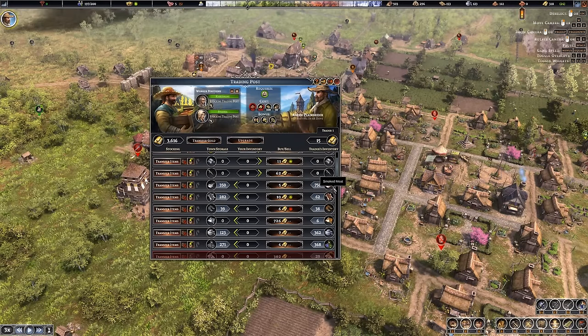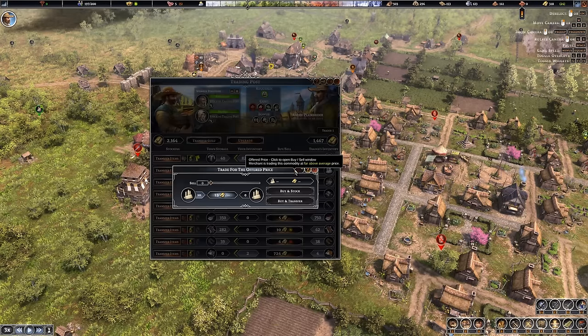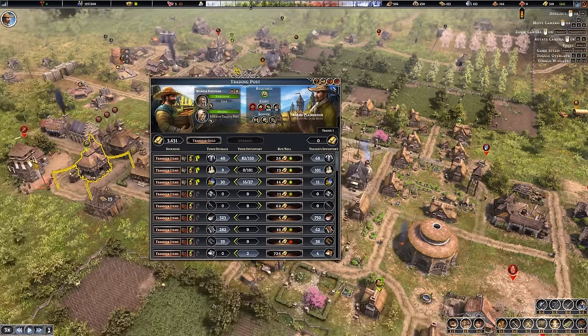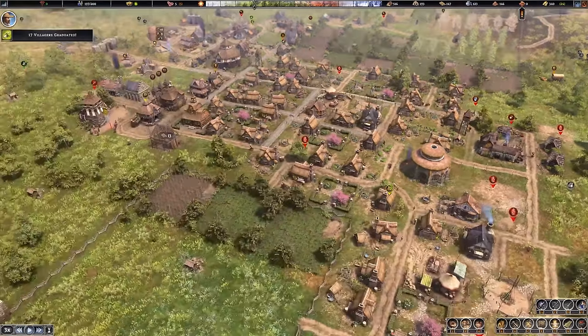Someone just showed up with cows at less than half the price of what I just paid. Let's just go ahead and buy a couple more. Would it be worth buying the Tusk of the Autumn Boar? Shields and hidecoats provide more armor — good for frontline soldiers and defending against animal attacks. Our people do wear hidecoats. Is this worthwhile, or do we hold out for a better relic later? I'll bet we could hold on for something better. Maybe this is greedy — bird in the hand versus two in the bush — but I'm feeling lucky.